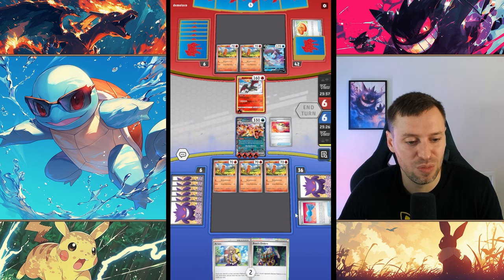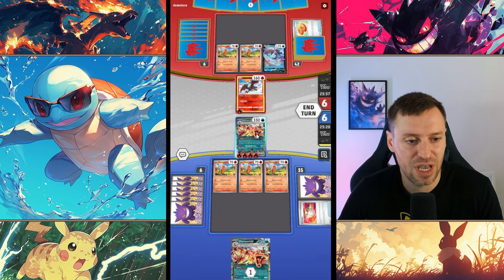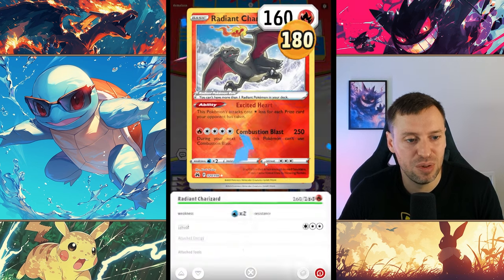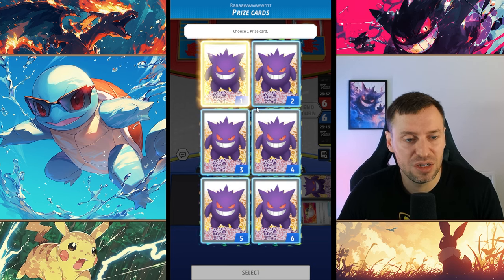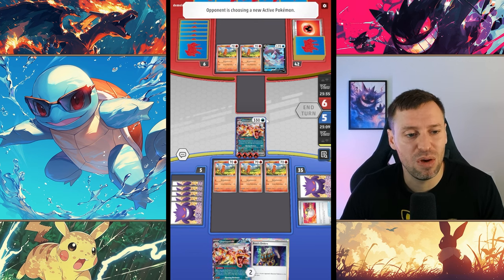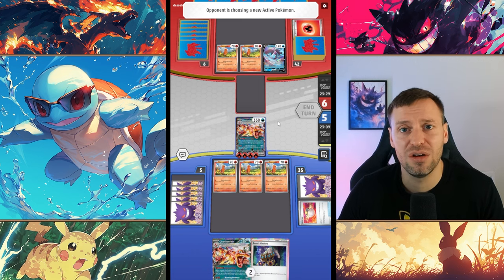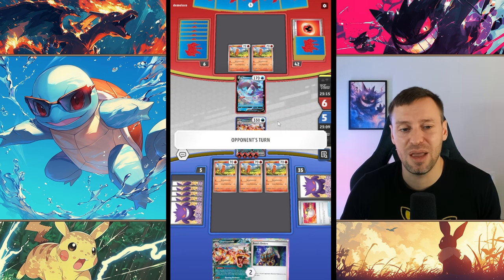Evolving the Charmander, using another Ultra Ball, picking up another Charizard and hopefully another Rare Candy, then using Burning Darkness to just drop their Radiant Charizard and picking up a prize card. Graphically I think Pocket does look nicer, however the gameplay and depth - Live is the better game. It's for more diehard fans willing to put in the time and effort to learn the game - there's just so much more to it.